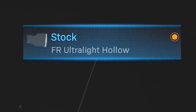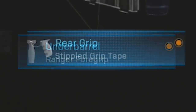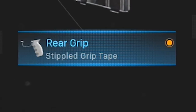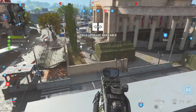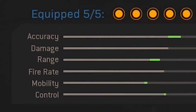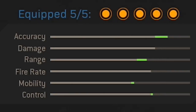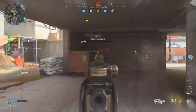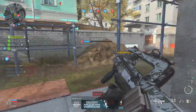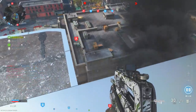I then have the GI Mini Reflex for the same reasons as before, followed by the FR Ultralight Holostock to help with ADS speed, the Ranger Foregrip for better accuracy and control, and the Stippled Grip Tape for more mobility increases. This setup will have you consistently killing in one to two bursts, and I was genuinely surprised at just how effective it really is. Accuracy, range, mobility, and control all increase with no visible stat decreases. I found this class extremely efficient in Ground War where engagements are more distance-based.